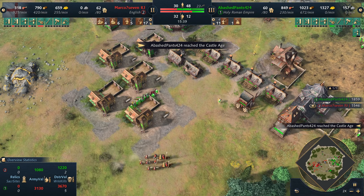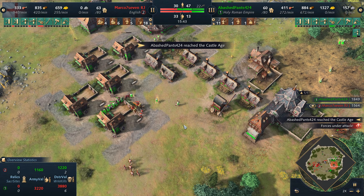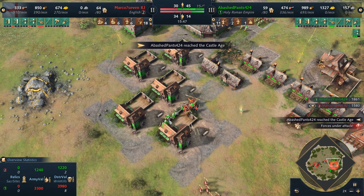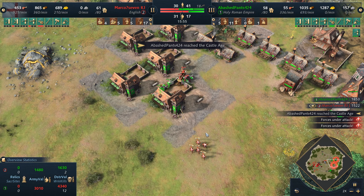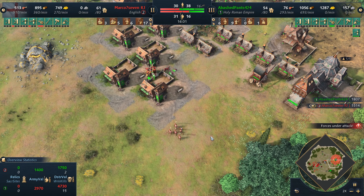Ladies and gentlemen, this game just took quite the interesting turn, which is intriguing considering it's already had about four turns we didn't expect. A second wave is coming in though. Tech up is complete, but Marco is everywhere and anywhere. The villagers get caught in the arch rangers gathering the deer.